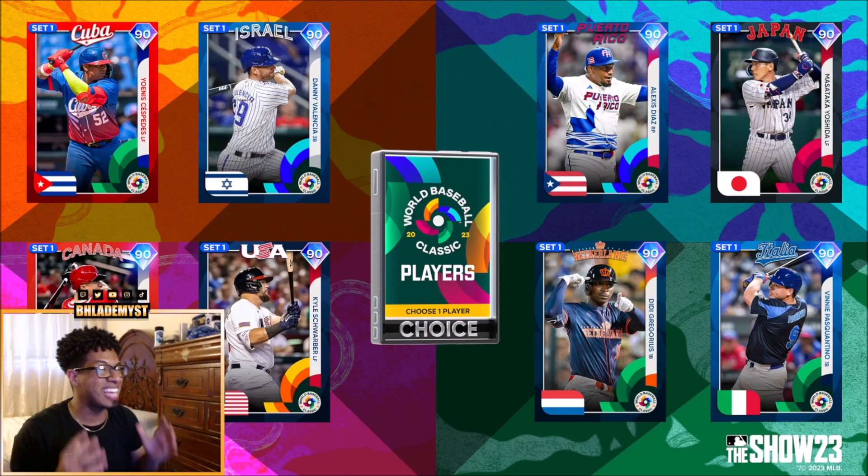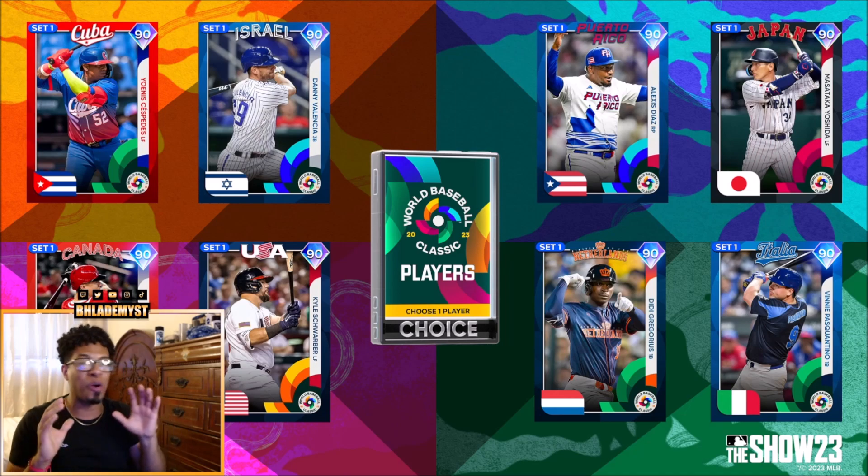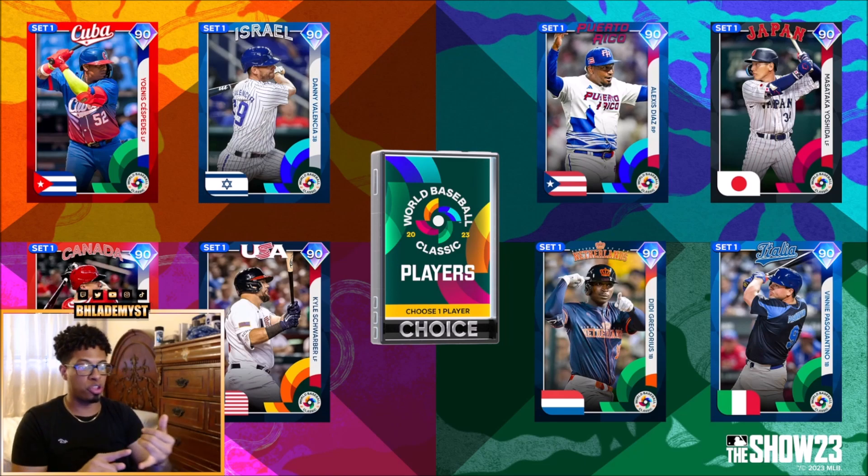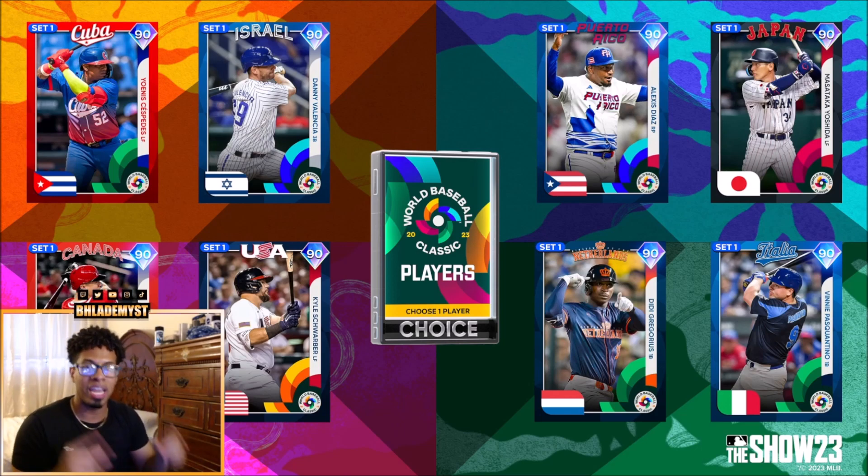This has never been done before in Diamond Dynasty. If you're overloaded with the amount of diamonds available on day one, I feel you. The World Baseball Classic Players Choice Pack — which lets you choose one player — is one of the packs you'll most likely get for pre-ordering a deluxe edition, whether digital or physical, along with early access to play MLB The Show 23 on March 24th at midnight Eastern, 9 p.m. Pacific.